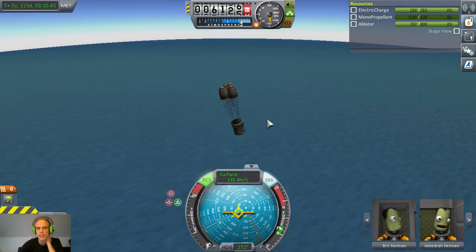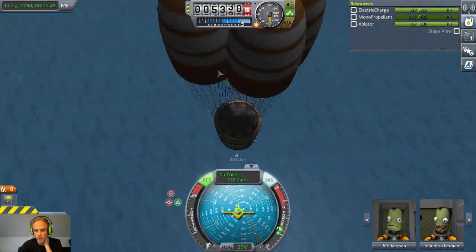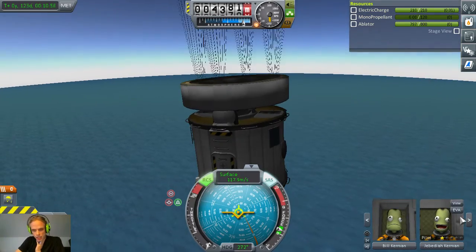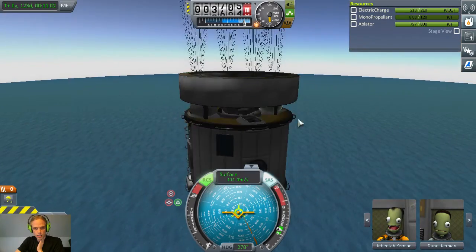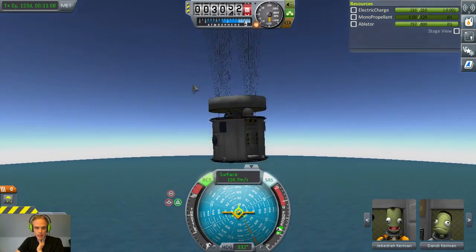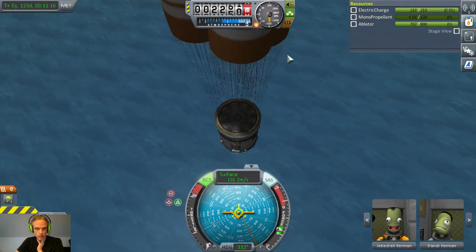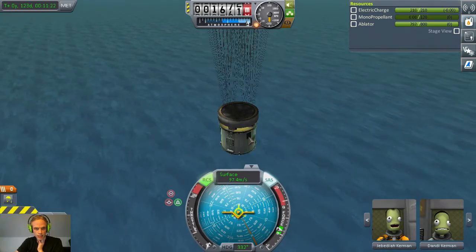I think this is a successful landing. This thing will not take a ground impact, but I would be surprised if we hit the ground from where we are now. It looks like we will be retrieving a bunch of science, three Kerbals, and a landing capsule with some ablator and a heat shield attached to it. Do I have the lights on? No — I ejected the lights, nevermind.